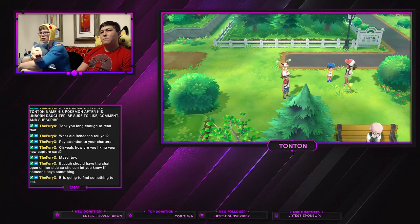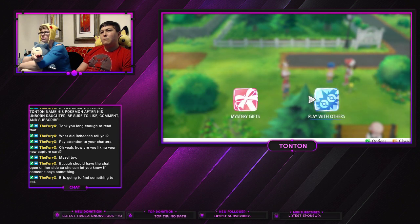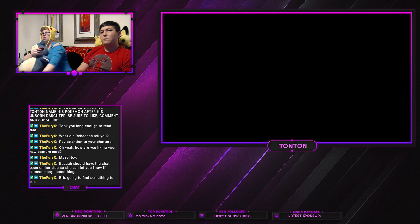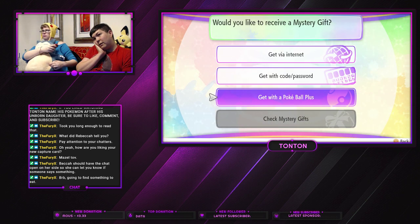The menu thing again. Go to Communicate. See if... Play with others. Mystery gifts. See if you can connect your thing. Get via internet. Get with code, password. Get with a Pokéball Plus.